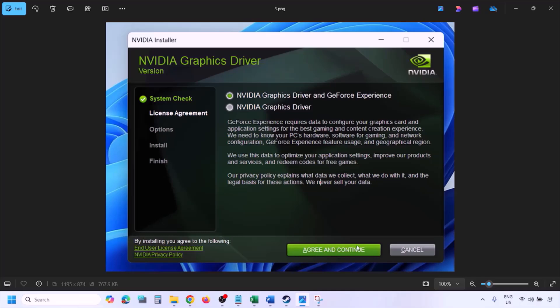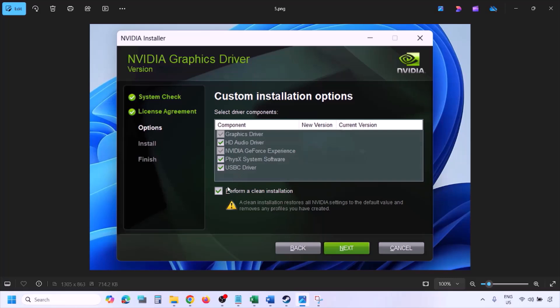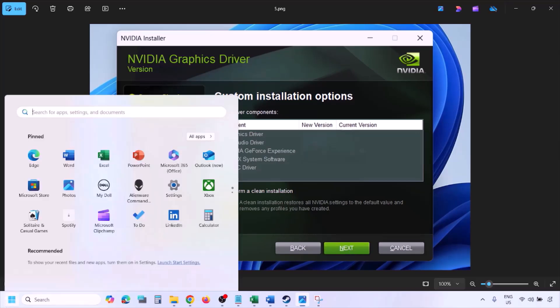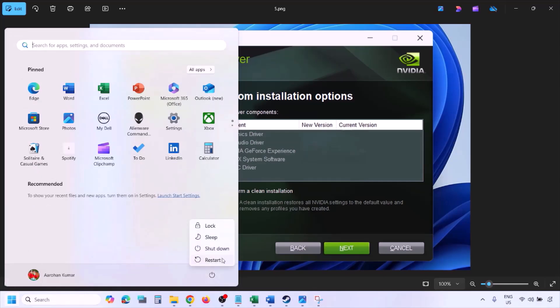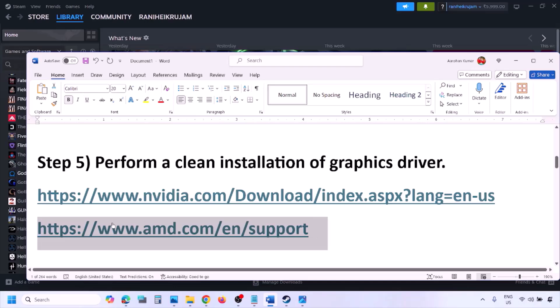Click Agree and Continue, then select the Custom option (Express is selected by default), click Next. On the next screen, put a check on 'Perform a Clean Installation', then click Next and let the installation complete. Once the installation is complete, restart your computer, and after the system restart, launch the game.